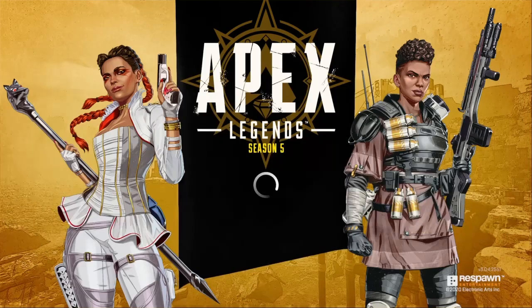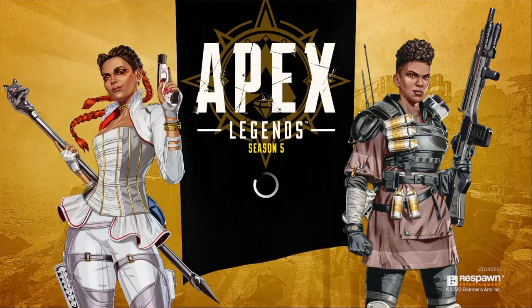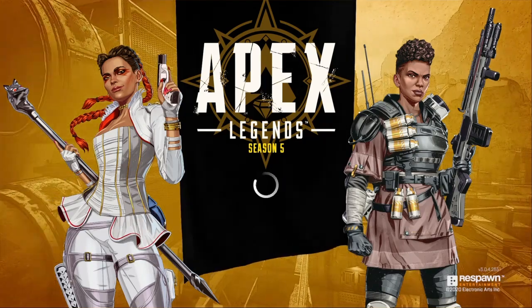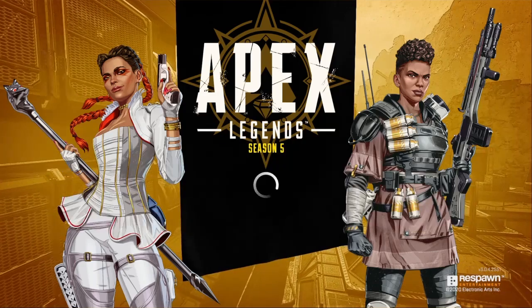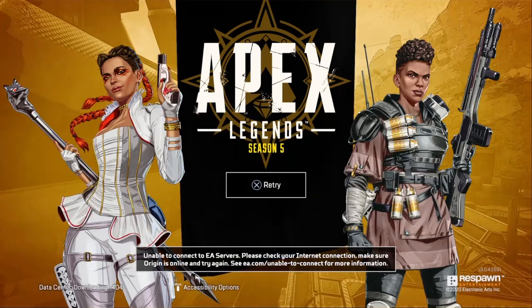Updated loot: Sniper ammo pickup increased from 8 to 12, and stack size increased from 16 to 24. Energy ammo pickup reduced from 30 to 20.